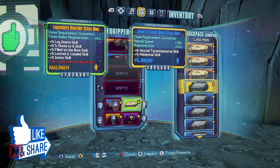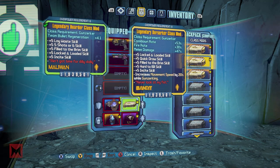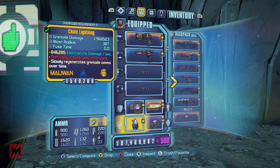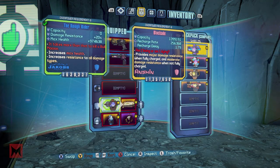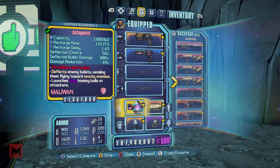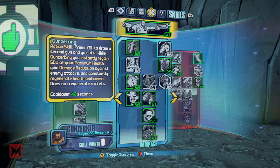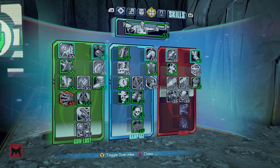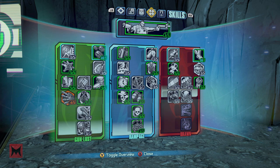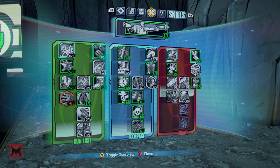Right now I have the Hoarder mod equipped — I was using that because I was farming the Beat Down for the Cobra and I kept running out of ammo by the end of it. I was non-stop gun zerking, and even though you regen ammo while gun zerking, I kept running really low because it was taking a lot of bullets. Usually I'll use either an Antagonist shield, the Blockade shield, the Sham shield, or a B shield. A lot of times I'll use a Rough Rider when I'm trying to do a lot of damage to a bigger enemy like a boss. Here's my skill tree.